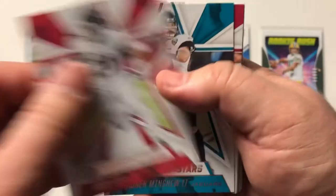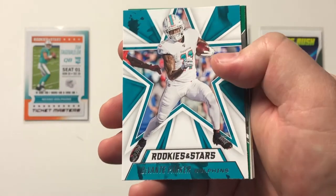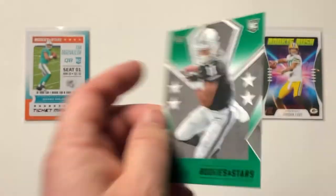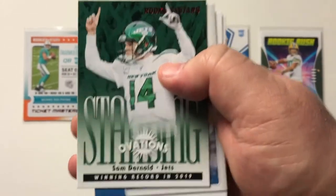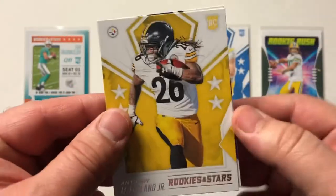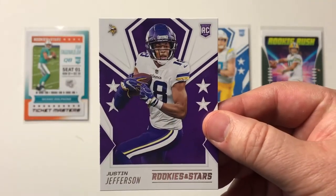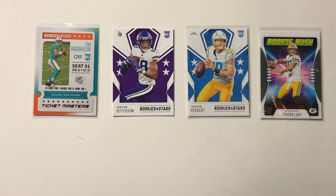Another Todd Gurley, another Gardner Minshew, Larry Fitzgerald, Eckler — definitely repeating from another pack. Devontae Parker, Rookies and Stars, Henry Ruggs III rookie card. Very nice. They're in the middle of the pack so they look like they have different colors — I guess they're just a different variation. Sam Darnold, Jarvis Landry, Darwin James Jr., and our rookies are going to be Anthony McFarlane Jr. And to round out the break, we've got a Justin Jefferson base card. Very nice. Let's put that out in the middle and we'll do a quick recap.